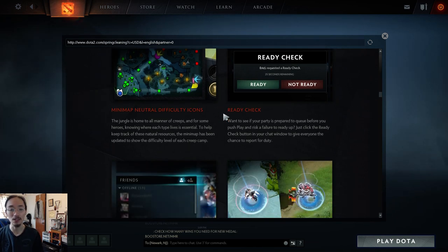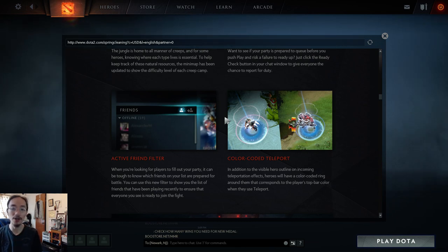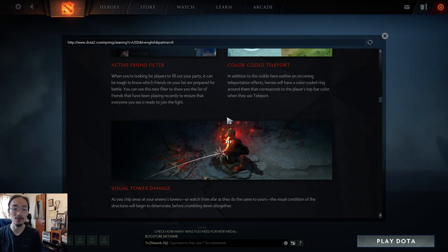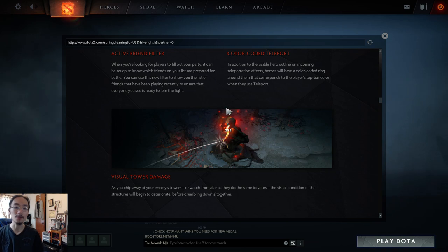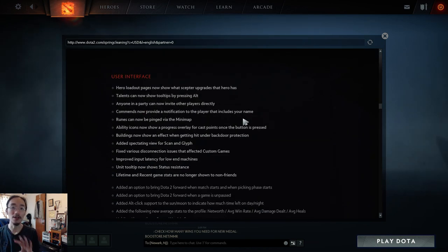There's an active friend feature where friends who have recently played will show up, so you know who's actually available. They're bringing back color-coded teleport so you can see the hero's color on their TP. This was something Reddit asked for and they seem to always deliver on Reddit requests. Visual tower damage is also being restored — towers will now show physical damage on the model when they're low HP.